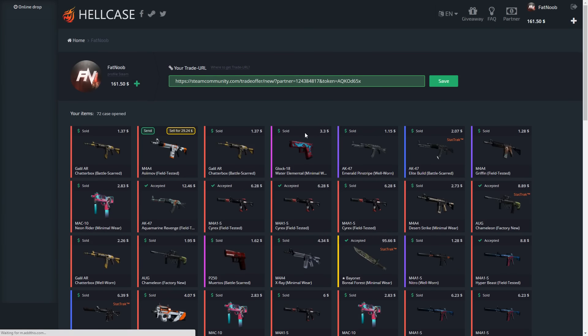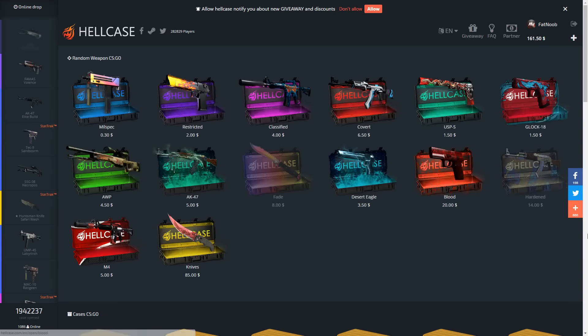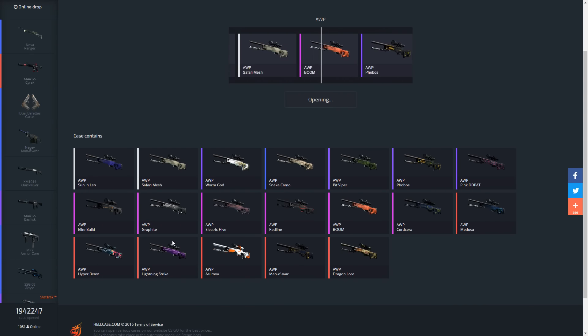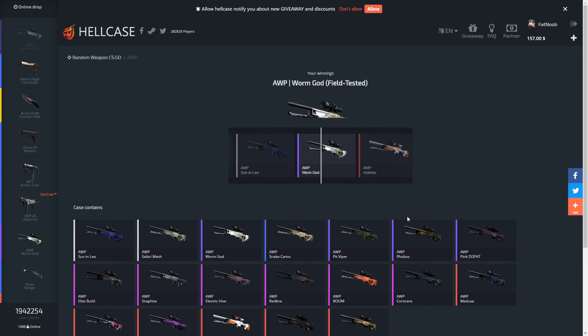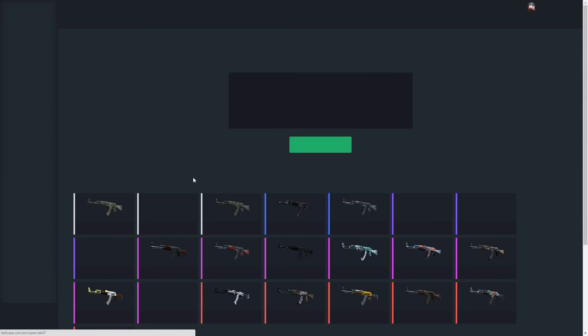Let's see how much that skin was worth... it's not even stat track, but the field tested one is still worth that much - that's still really good. Let's move on and open up an OP case. The OP case was all right last time - I think we got a Hyper Beast. Let's see if we can get anything good this time. We've always got the Medusa and the Dragon Lore but of course those are super rare. We're gonna get a crappy worm.